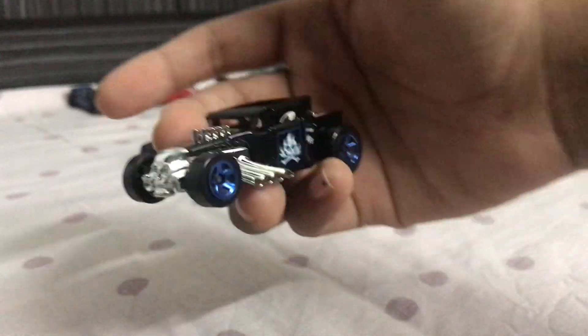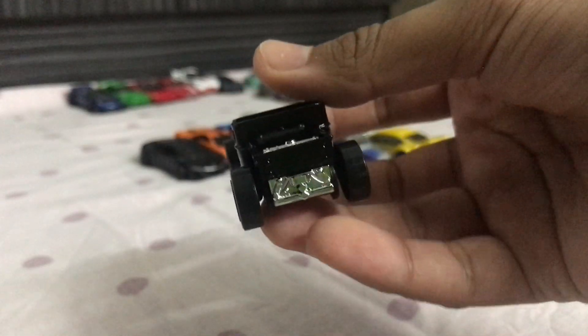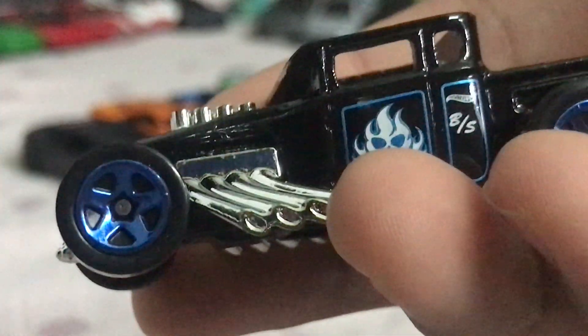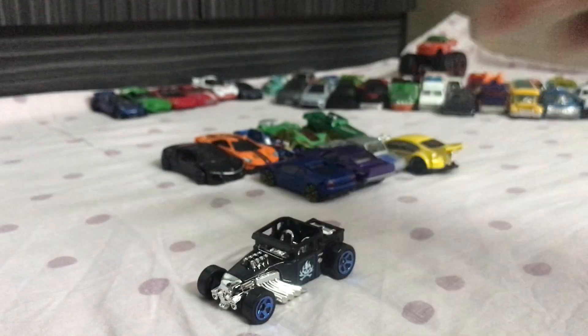First I'm gonna go with Bone Shaker, the legendary Hot Wheels car in the black color — very beautiful. I was looking for one, and I got that. The blue color right there, very beautiful. I love that detail look. These things are amazing. Look at the color, it's shiny as well.